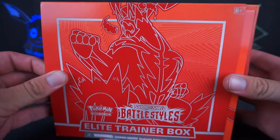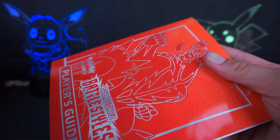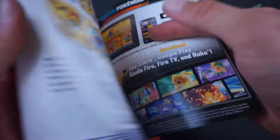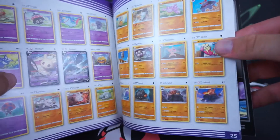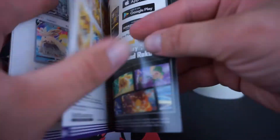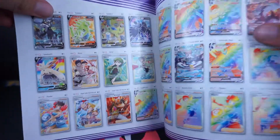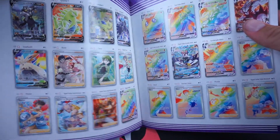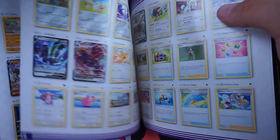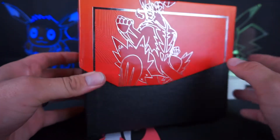We're gonna slide this baby out. I know I always talk about this, but you get the player's guide and most people don't care about these. I love them because you actually have all the cards laid out here. Yes, you can look online at like Pokeellector or whatever, but there's something about having it physically. It's probably because I'm a game collector as well — I have a rather large game collection. It's another big hobby of mine, and something about just having stuff like this makes me really happy.